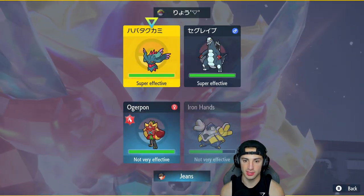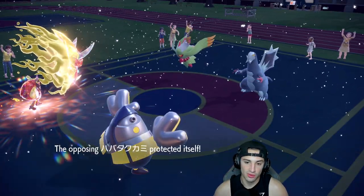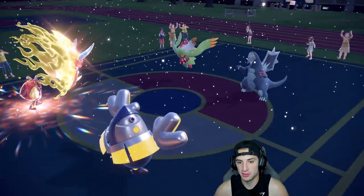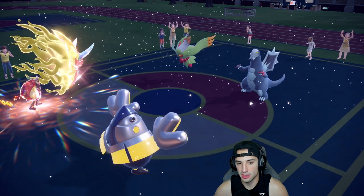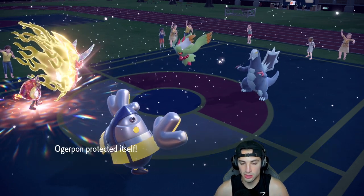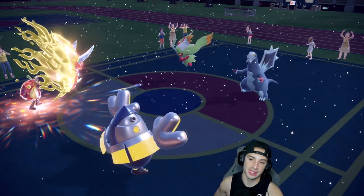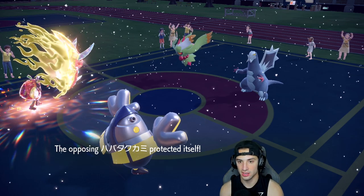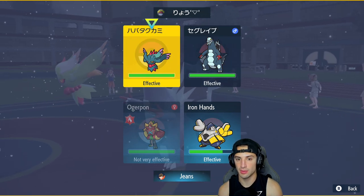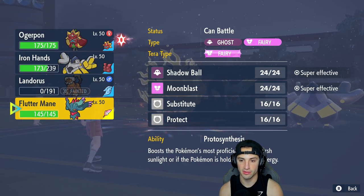Aurora Veil is up, which is kind of going against us. This guy is going to come out and also boost — special attack boost, even worse. From here I might just Follow Me the shots. Actually, being Assault Vested, we should be able to soak up some shots. I'm going to Spiky Shield and Heavy Slam this slot. While Flutter Mane isn't protecting — nice lovely protect. We'll see what Baxcalibur is doing because it might come out with Spiky Shield.